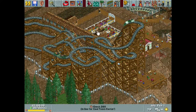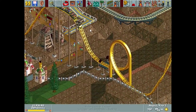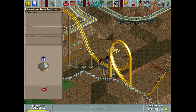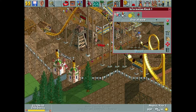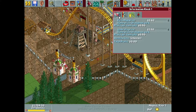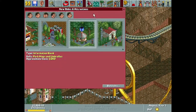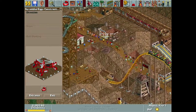I forgot to make the Coal Town Carton ride have that log theme which I kind of liked. In this episode we're going to take care of a couple basic gentle rides first, and then we're probably going to take out a little bit of a loan because we don't have that much money. Between the few small things I want to build here, we're going to have even less of said money.